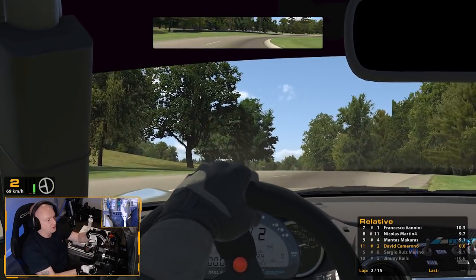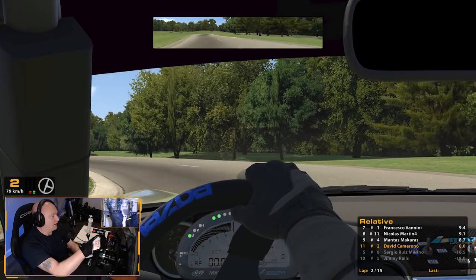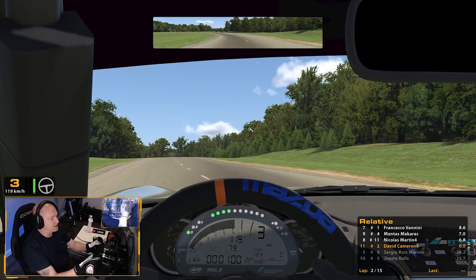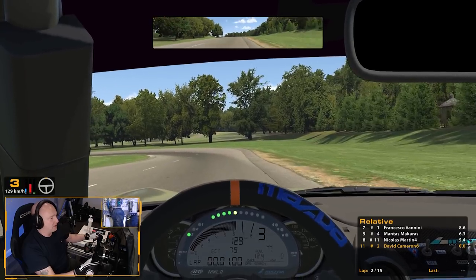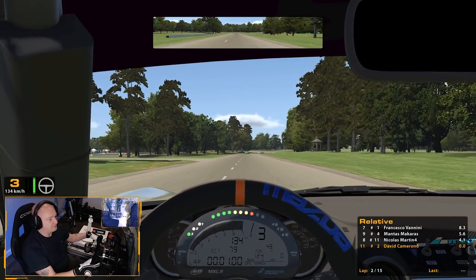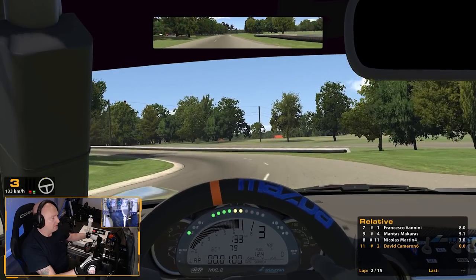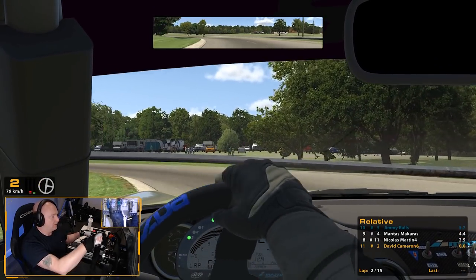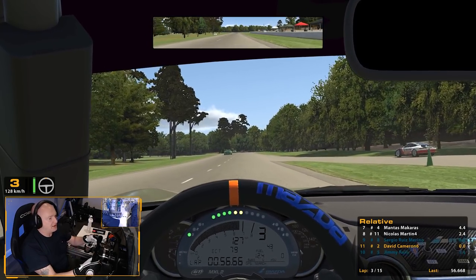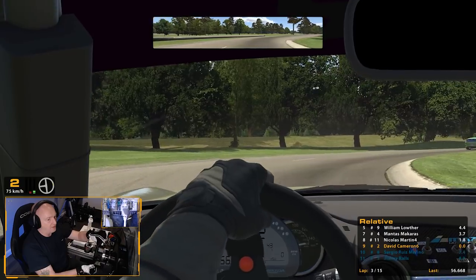We're catching those guys up now, still looking at the relative. We're nine seconds - we can actually see them on track there now. We're only going to go for an overtake if we think we can get it done without an immediate challenge back from those guys in front. We are catching them quite quickly - there's been an incident by the look of it because the relative's going down quite quickly. So 4.4 seconds now. Those two guys that are still in the pits are a lap down now. And there's a yellow flag, so we just need to be mindful of that and keep a look out ahead.